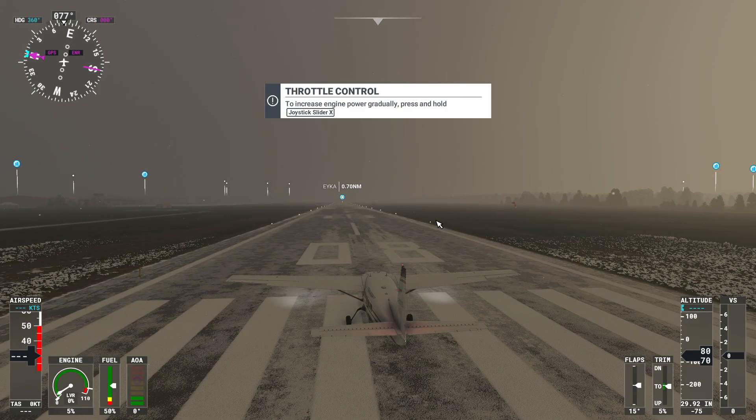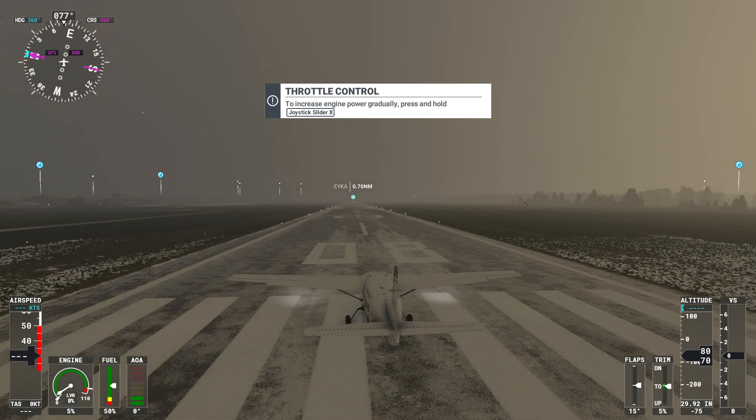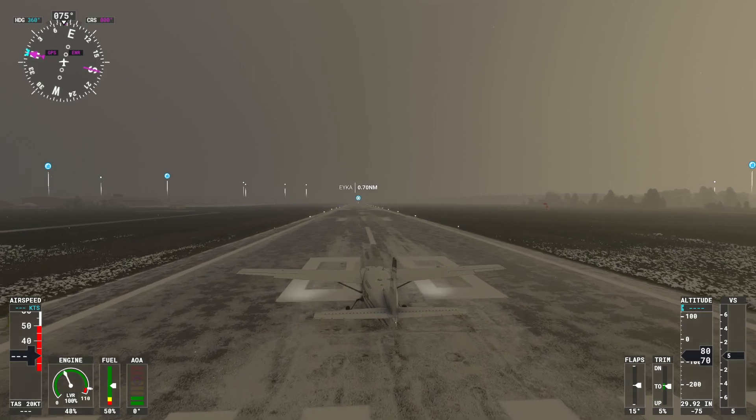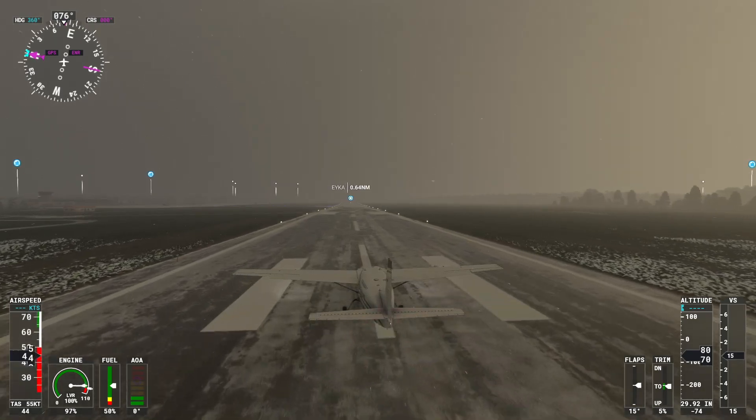Let's check the flight controls to see if they are working correctly. Yep, they do. Everything is fine. Let's do this — let's try to take off without any assists, and let's try to land without any assists too. We'll see what happens to us.